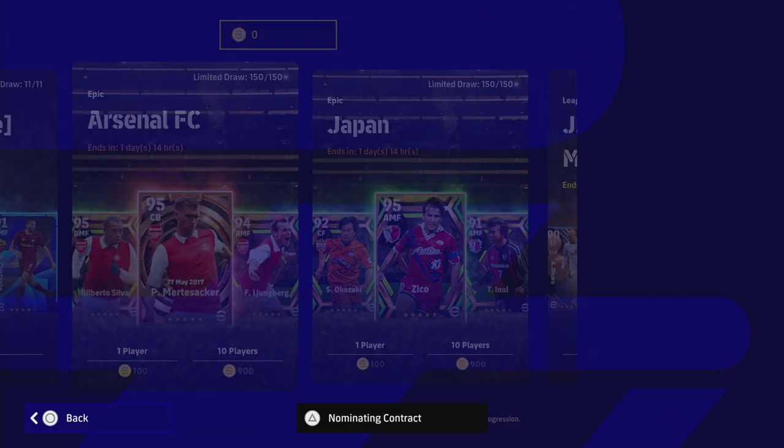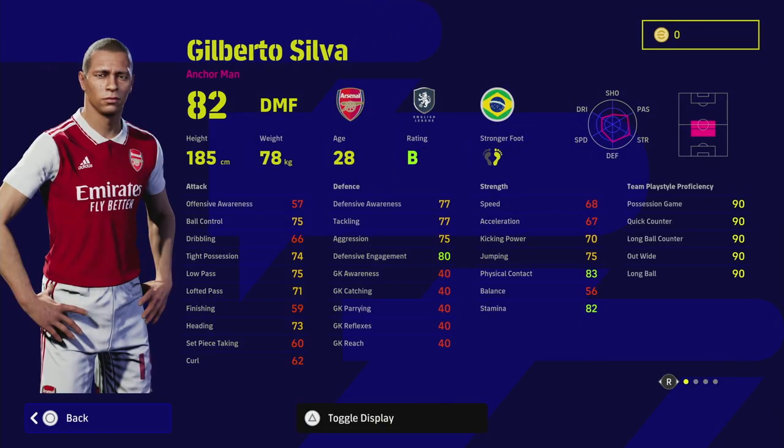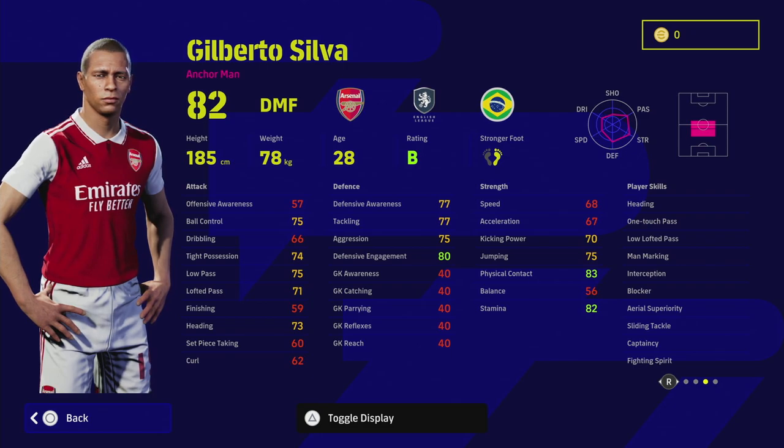We always try to give you a guide here, especially when you've got players like this that are potential game changers. The first thing we're going to look at are his player skills — he's got everything you could possibly want as a DMF anchorman. You have to think of Gilberto Silva as somebody that's not going to be bringing the ball forward very often. He will bring it forward manually with a touch and go or an overlap if you don't set any tactical or individual instructions on him. As a DMF anchorman, he's going to anchor the central midfield area — he's pretty much a sweeper center back when you're out of possession.